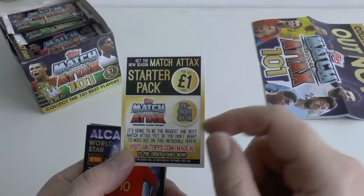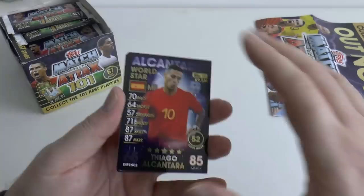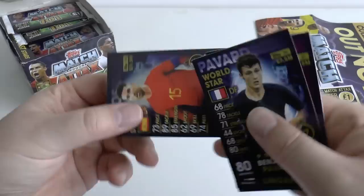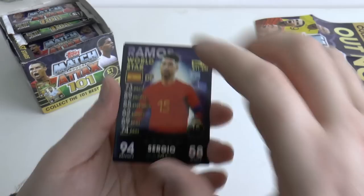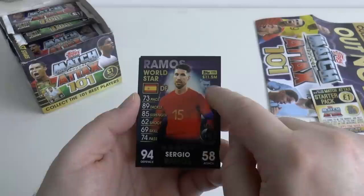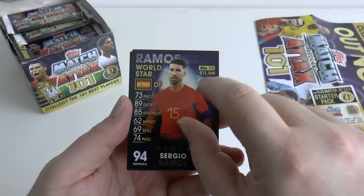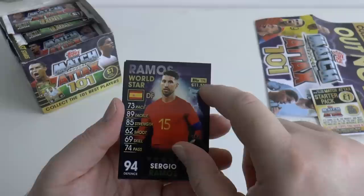There's their advertising placed in every pack — a real bugbear, that silly card advertising a starter pack for £3.50 rather than the £1 they advertise. In the first pack we have Alcantara, Jimenez, Hazard, Lingard, Moy, Pavard, and Sergio Ramos World Star. They've got the usual defence and attack stats, and then all these stats in the middle of the card which kind of ruins it, along with the ghost shirts. The card design with the player in the background reminds me of the Match Attax World Cup 2010 set. Ramos is number 175.